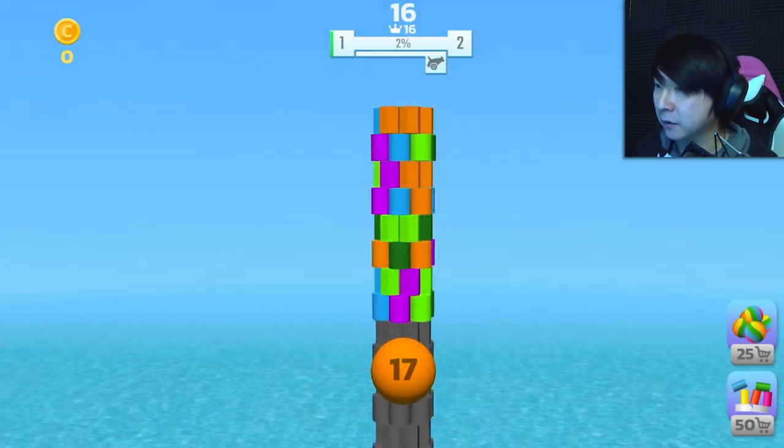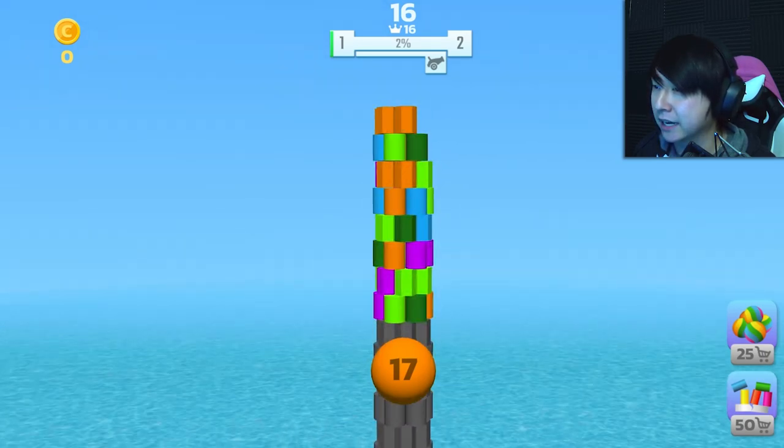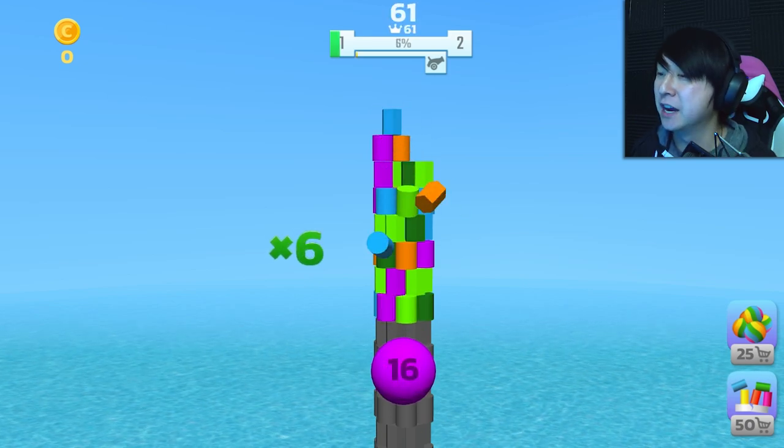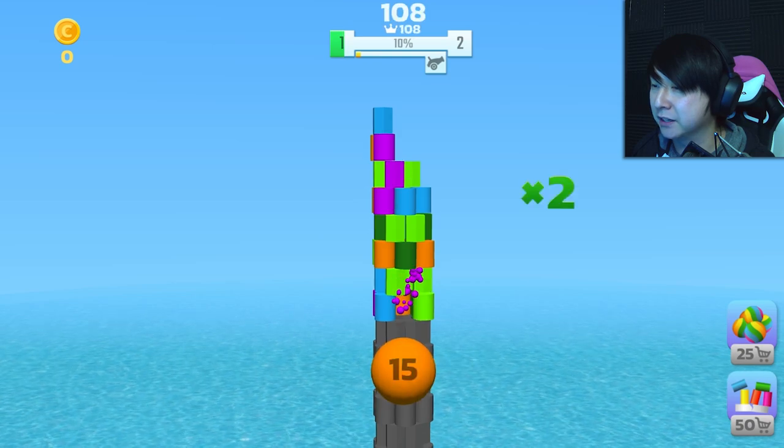So here we go. You can rotate the whole tower, and then you get to select where you shoot. That matches those colors, and then you just try to topple as much of the tower as you can. I'm going to shoot right here. Bam. Very cool.